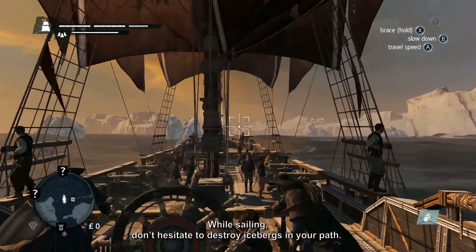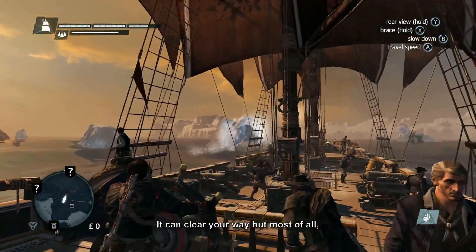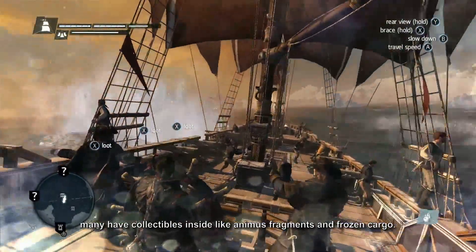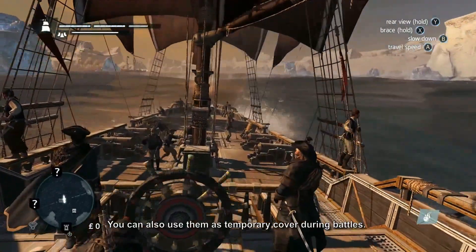While sailing, don't hesitate to destroy icebergs in your path. It can clear your way, but most of all, many have collectibles inside, like animus fragments and frozen cargo. You can also use them as temporary cover during battles.